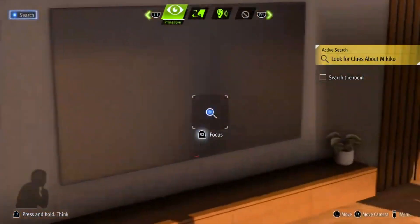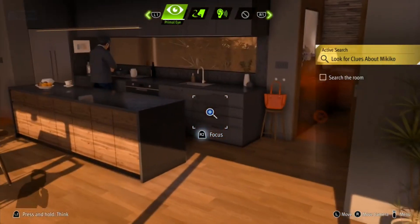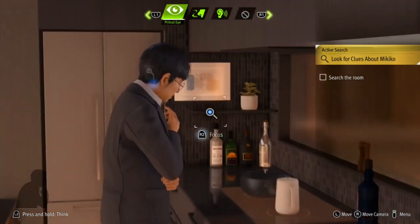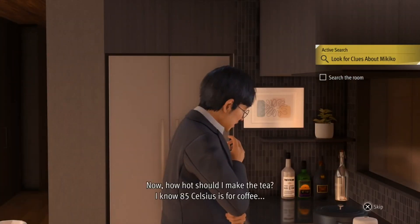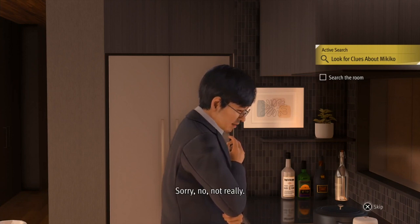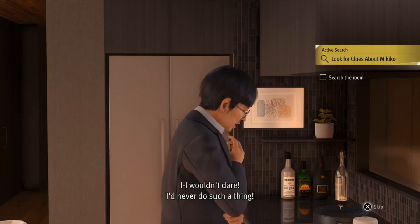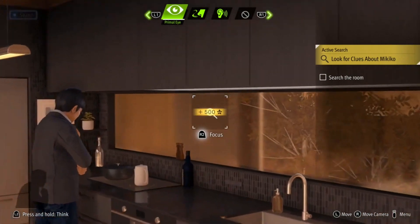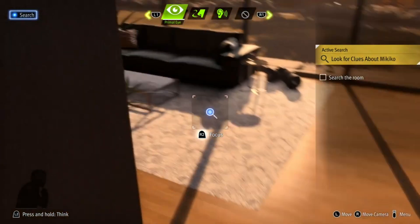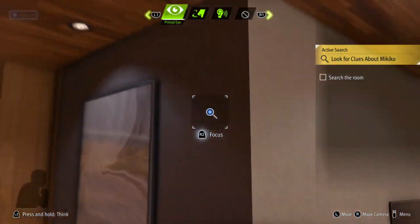On PS5, Lost Judgment the Kaito Files has DualSense features like haptic feedback during exploration and combat, with very light use of adaptive triggers during stealth segments. There is sadly no activity card to jump into the Kaito Files directly from the dashboard. The visual options are the same as the base game, with the normal mode offering a 60fps target, while the resolution or quality mode is available. It's hard to go back to the 30fps in Ryu Ga Gotoku's Like a Dragon: Ishin for sure.